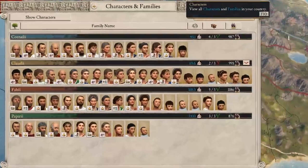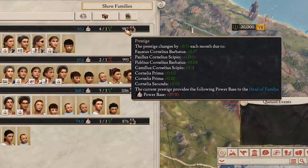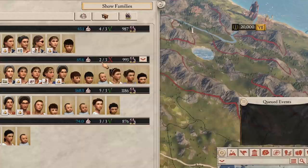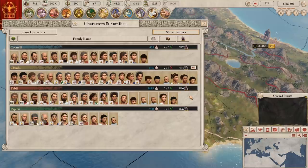The family rework. 1.3 has done away with the numerous families on display in the game and instead reduced them down to just a few great families. These families all have a head of the family and they wield power based on the prestige of their family. All characters in a family contribute to its prestige based on their jobs, their wealth, and their holdings. If a family doesn't get a certain number of jobs, it'll become scorned, slowly lowering the loyalty of all its members — and the loyalty hit is harder for every job they are scorned by. Conversely, if it gets too many jobs, the family will be considered grateful and they'll start gaining loyalty. This less-is-more approach is another attempt to get you familiar with your characters and their families.